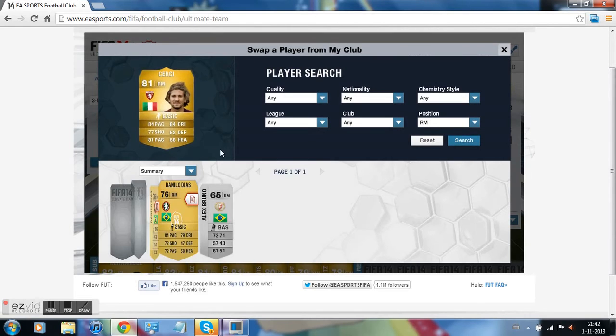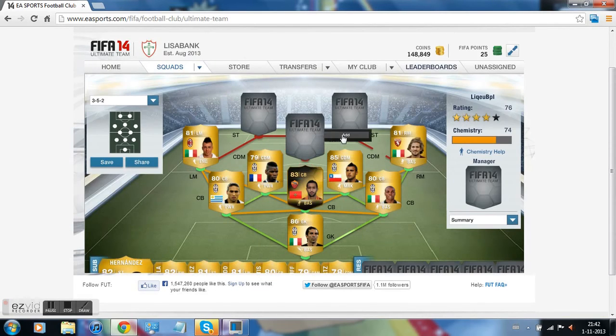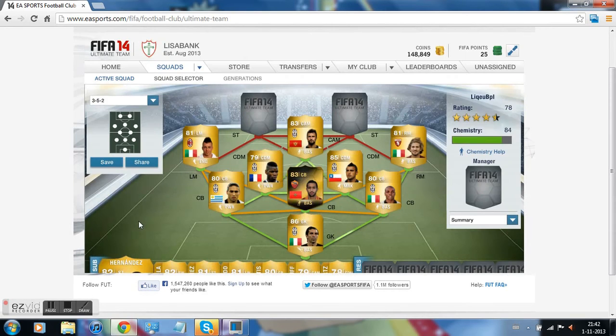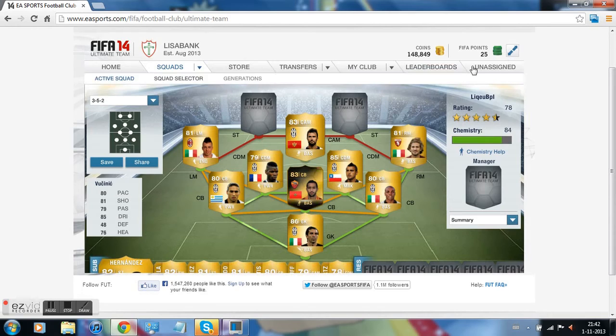On the right midfield we got Chertzi. Chertzi is not that expensive, not that special, but he's okay. He's there when you have a rebound, scores sometimes. On the central attacking midfield we got Fulcines — I guess that's how you pronounce his name. He's pretty okay with pace. His long shots are amazing — scores always outside the box. He's always in the right position. I really like this guy, I recommend him.